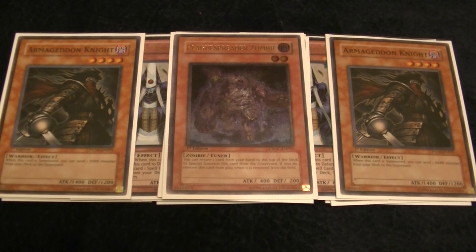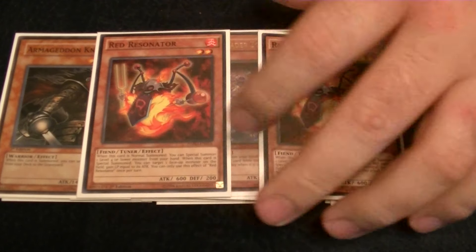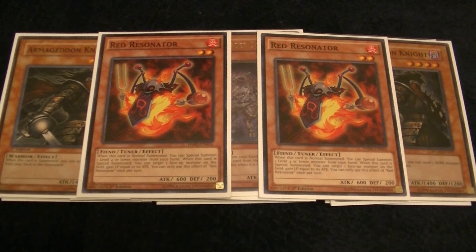We have the 1 Plaguespreader Zombie as a utility tuner. It's also a Dark monster you can send off Greffer or Armageddon Knight, and it's really good with Instant Fusion. It facilitates your Zulkin plays — it's an all-around good tuner. We also play 2 copies of Red Resonator. It's a 2-star tuner that special summons a level 4 or lower monster out of your hand, and this is what makes the deck tick. Opening this card is really essential because it gives you another tuner to play with. In original Dark Hero builds you only had 1 Plaguespreader, but now with Coral Dragon, having additional tuners lets you go into Coral Dragon and Star Charge Warrior. Plus, it activates Shadow Mist to get Mass Change.